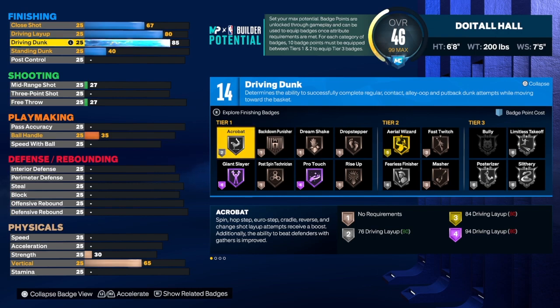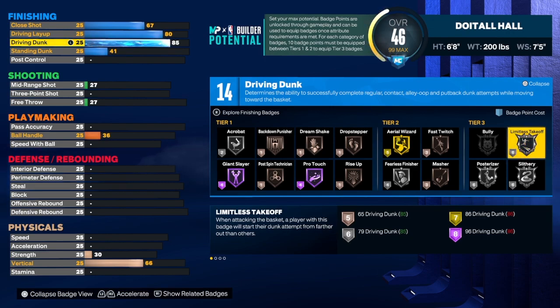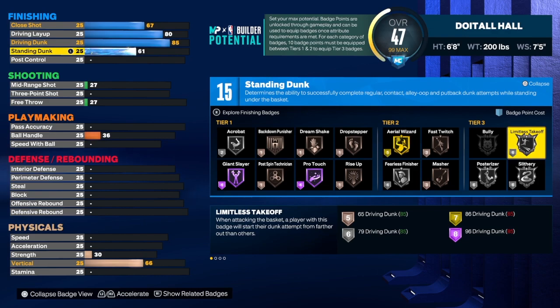For the driving dunk, I've been taking it to an 85 instead of an 86. Gold limitless takeoff is good but silver limitless takeoff is just as good — don't get it twisted. A lot of badges have a big gap from bronze to silver, silver to gold, gold to hall of fame, but this is one case where I don't think there's a big gap from silver to gold. For the standing dunk we're going to get that up to a 62.